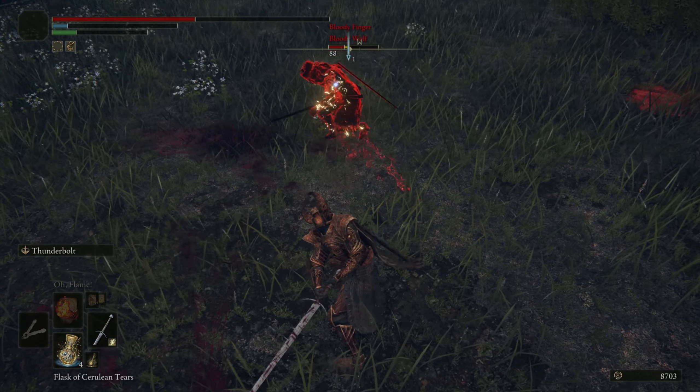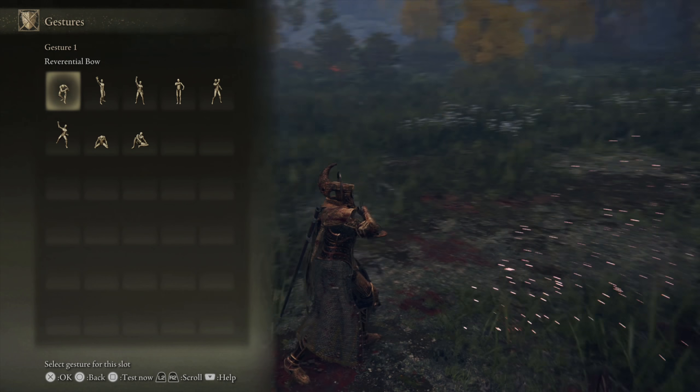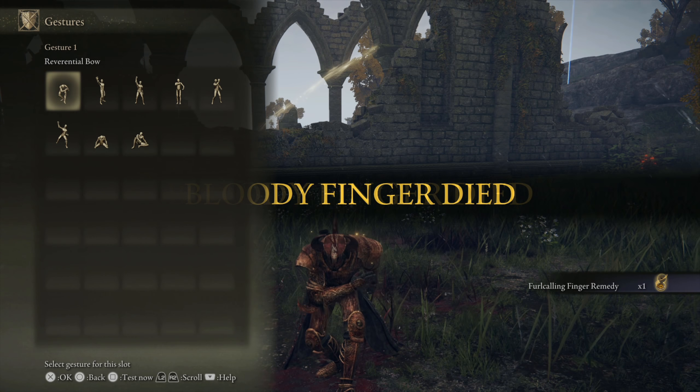This guy's got a lot of health. I just dodged that with a jump. You can't do it too early, though. I guess we can't poise a greatsword. We're going to finish him with the lightning. Very fun fight, man. Very good.